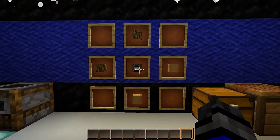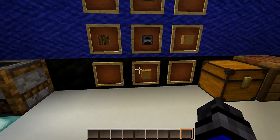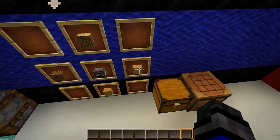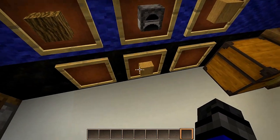It's fairly easy to craft as we can see on the board here. It takes a furnace as well as four pieces of wood — it will not use planks. You'll have to use logs, stripped logs, bark logs, or stripped bark logs.